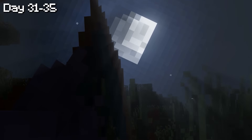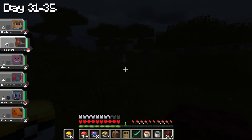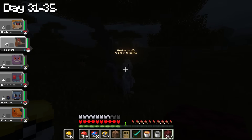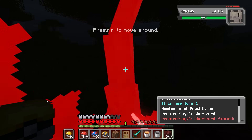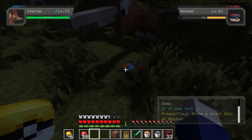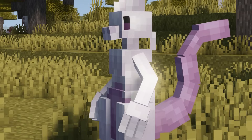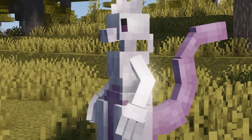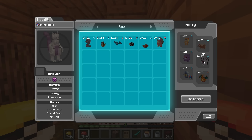From day 31 to day 35, we encountered a Mewtwo at midnight. At the corner of my eye in the darkness, I saw a weird figure — it turned out to be Mewtwo. This was our first encounter with a legendary Pokemon and I wasn't going to let it go to waste. We engaged in battle and it wiped out my Charizard in one hit. After switching Pokemon, we got a chance to catch it, and eventually caught Mewtwo with a Great Ball. We went back home, changed some moves on the PC, and added Mewtwo to the team.